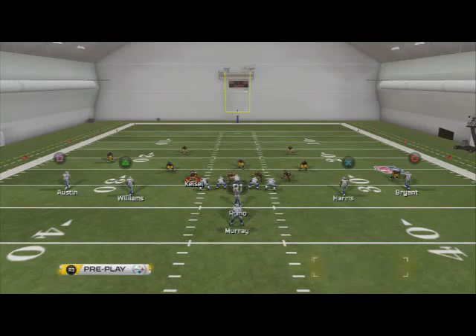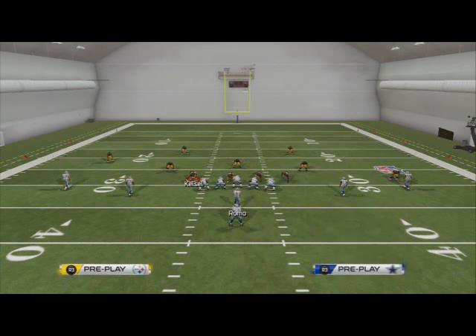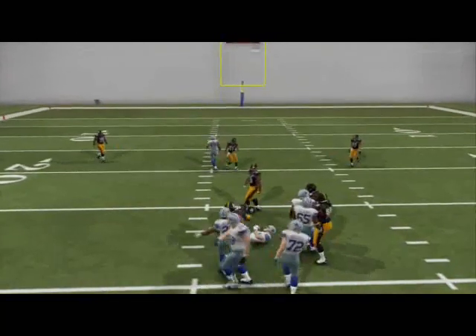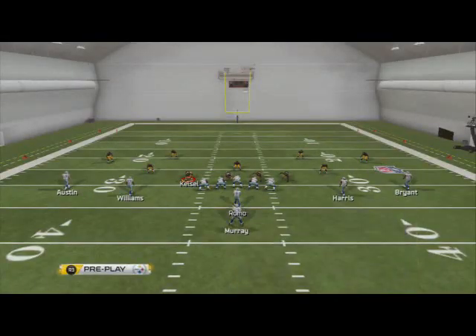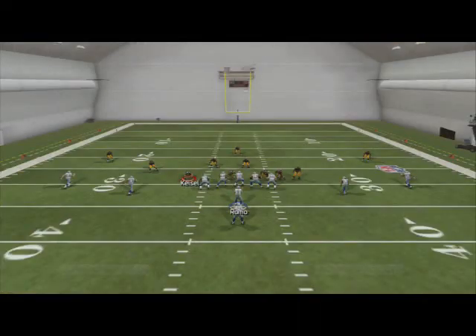What you also want to look for in a running formation is the ability to quick pass and make easy reads on the defense. This is what I really like about the spread — we have a play in our quick audibles called Slam Bubble. The bubble screens are really effective, so if they're blitzing on the run, we're going to be able to hit these quick bubble screens to the outside and get positive yardage off the running plays we're using.